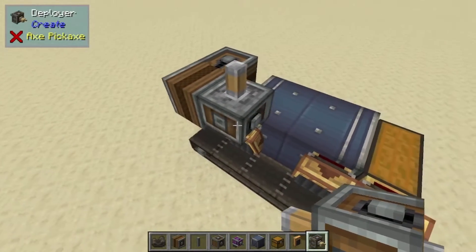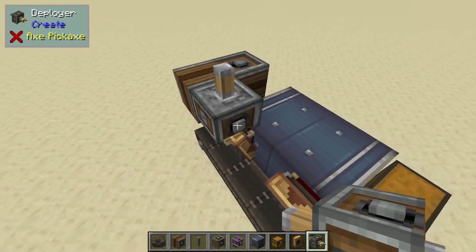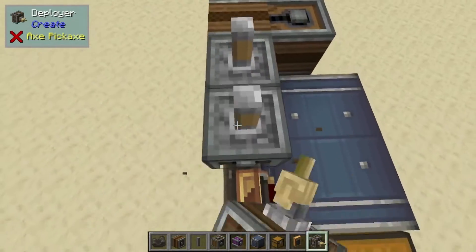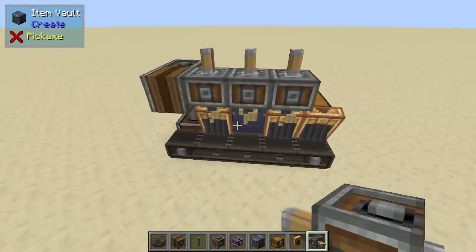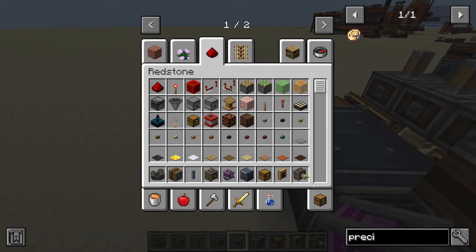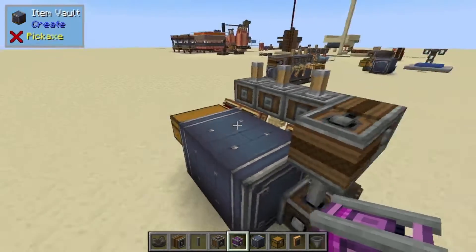From here we want to do deployers facing down. Make sure you do have the right side because these are only turned by the shaft side right here. Let's place that down. Now your deployers will be working once we get the power hooked up.